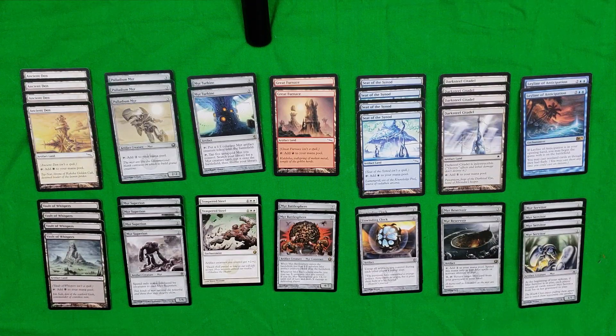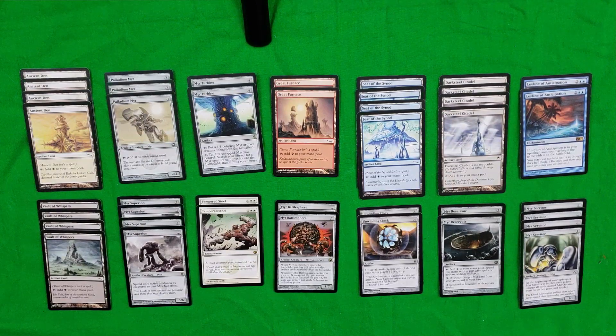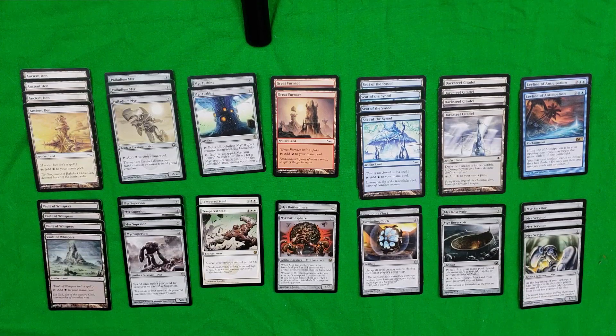Before we get into the combos and the fun things this deck can do, it's important to know what cards you need to construct this Mire Madness deck. One of the first things you'll notice is I don't have any basic lands — everything here is artifact lands, which is why at maximum you can only have four non-basic lands of a given type. Artifact lands are kind of a double-edged sword: they come in handy for certain things this deck is capable of, but if you're playing against an artifact hate deck, you're going to be in trouble.